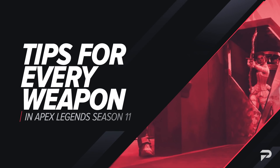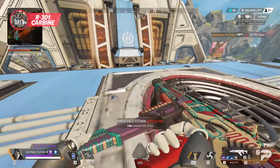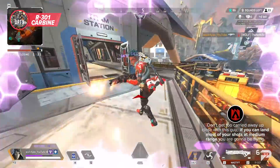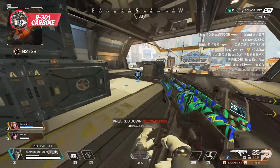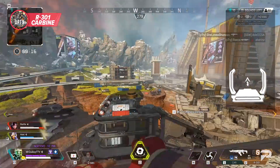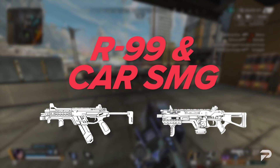Starting off with one of my favorites, the R301 Carbine is one of the most consistent guns in the game. All it really needs to be a top tier weapon is a mag, and you can one-clip enemies with ease. With this high accuracy weapon, don't get too carried away up close as the damage numbers can be a bit low, but if you can land most of your shots at medium range you're gonna be frying. If you get an R301 with a purple mag and a 2x, the rest of the lobby better be on high alert. If you're a player who struggles with recoil or you're looking for a consistent primary, the Carbine has got you covered.